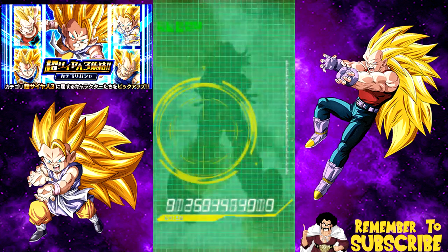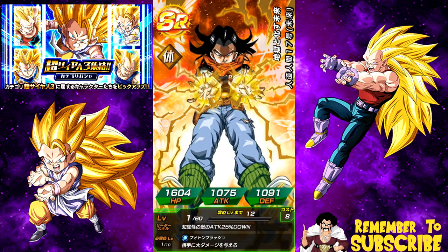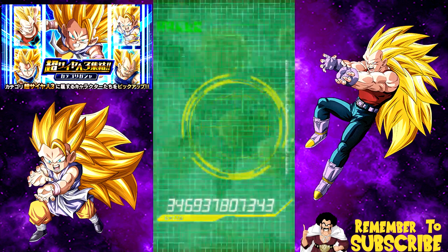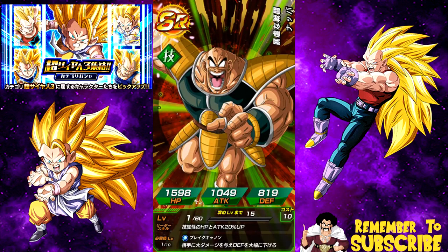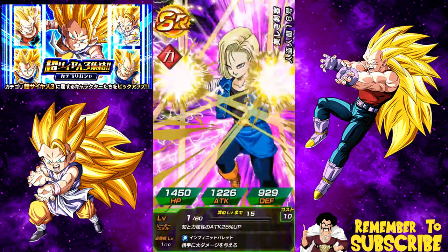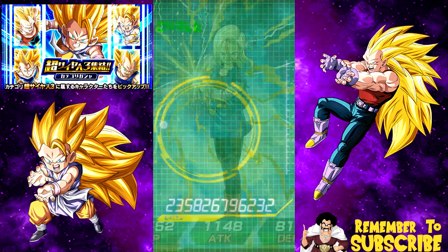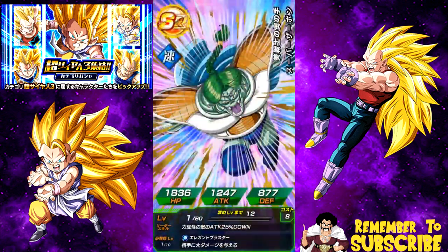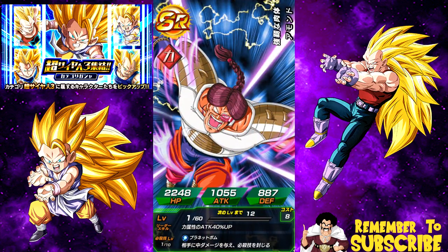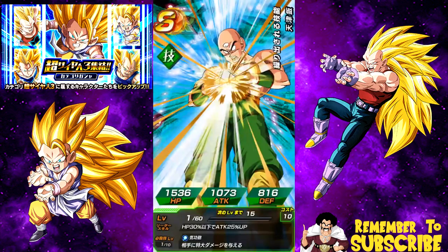Alright, let's see here. We got Android 17, Vegeta. On the JP side I don't keep any of my SRs unless they're for fodder, honestly. First Form Frieza, Android 18. I hope I get more than just the three guaranteed SSRs — that's always a bummer when you only get the GSSR. Zarbon, Amand. Tien really needs to get a good card, he's an awesome character.